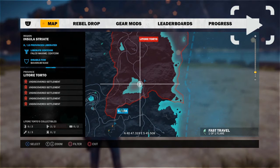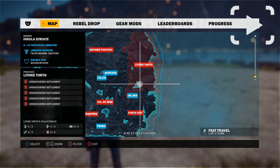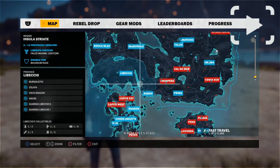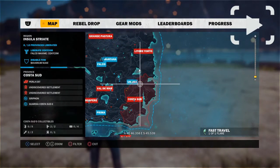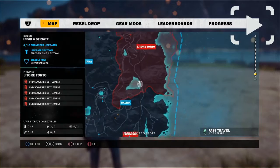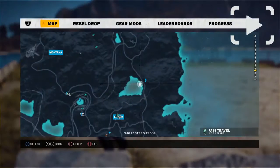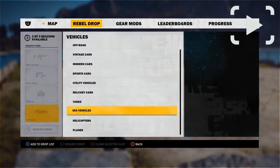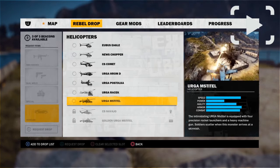Once you have completed all 3 challenges for your tethers, you need to come to this location on the map in Insula Striet, the region — it's in the top right region of the map. And order one of your biggest and most powerful helicopters you own. In my case it's the Ergomystal.